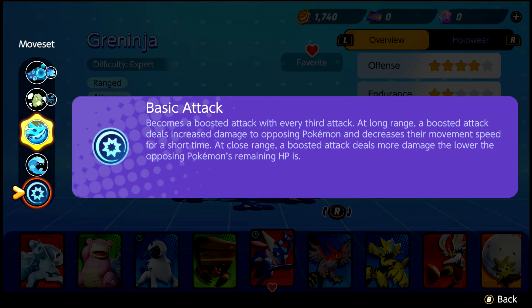During a battle, Greninja is recommended to start in the bottom lane, but can go wherever the team needs. You'll start out with your 2 moves: Bubble to deal damage, and Substitute to dash while leaving a substitute to take the damage behind.